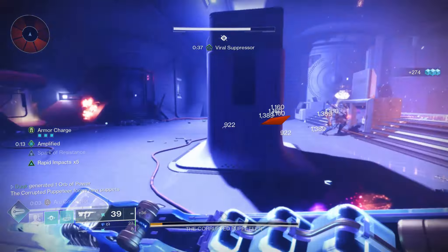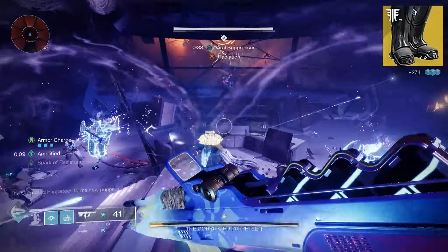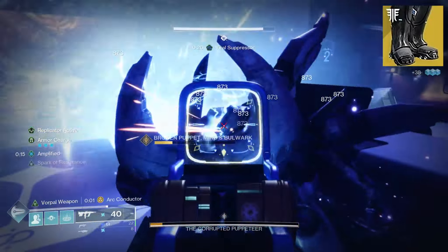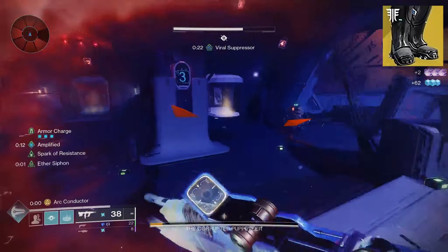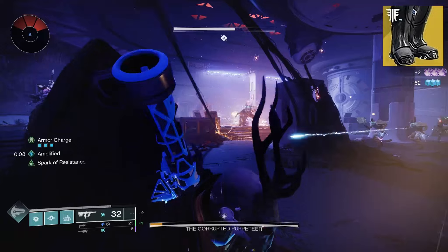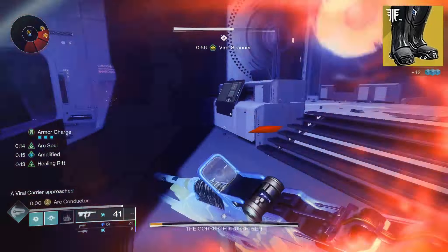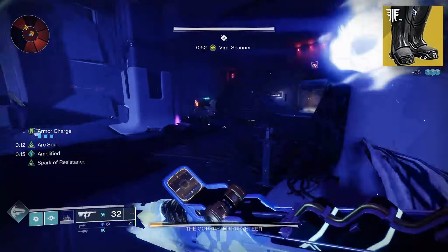The Super is of course Chaos Reach with the exotic Geomag Stabilisers. The Super will be available much more often because of its secondary exotic effect allowing Ionic Tracers to generate Super Energy, and of course the Super itself is much more potent. If held on a single target, Chaos Reach's duration will be 120% more than base, and because of this its single target damage is actually quite impressive. But it can also be used to take down groups of enemies quickly in modes such as Onslaught, and due to its rapid charge rate, this can and should be used very frequently.